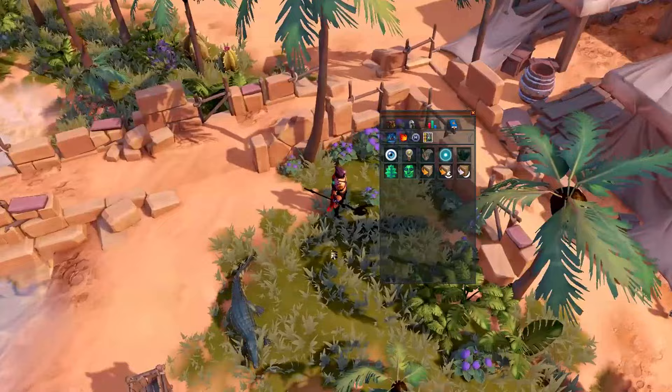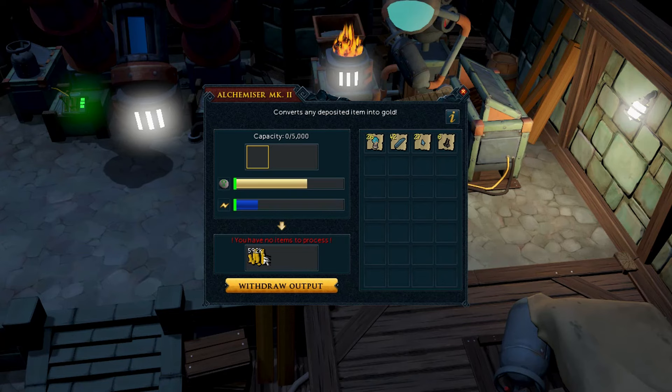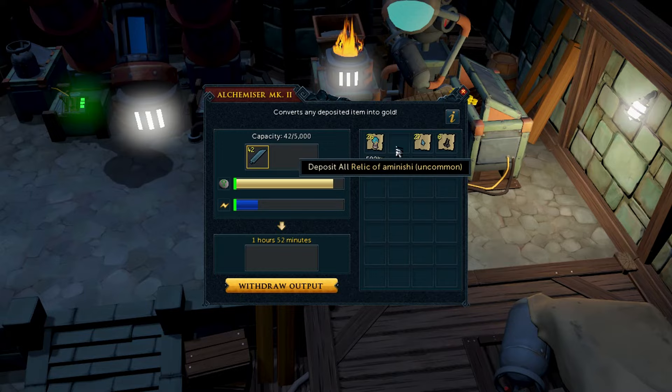You can quick-alch items by dragging them to the Coins icon in your inventory, given that you have the alching runes. You can also quick-disassemble items by dragging them to the Invention icon, given that you have Invention unlocked. If you don't like alching or disassembling items yourself, you can use the Invention skill, create those machines, and let them do it for you at the cost of Divine Charges. For more information, check out my Invention Guide.